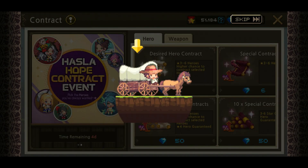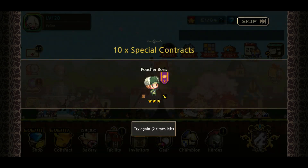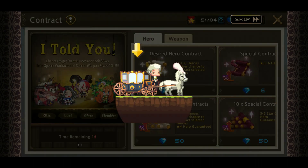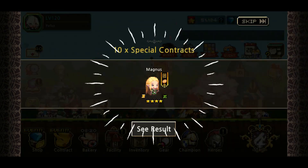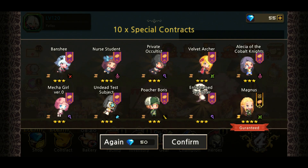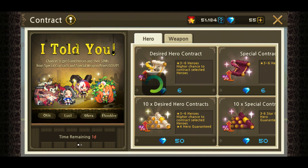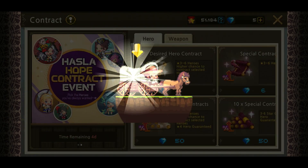Nope, Undead Test Subjects — feels like a deja vu. Butcher Boris is back again. And who's the 50 gems? Magnus — yeah, sure. Wow, okay. I guess this is the last one, guys — let's go, let's go, let's go!